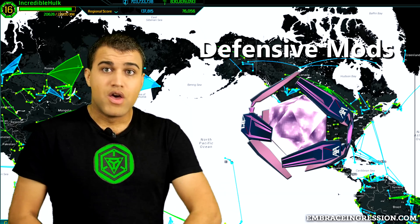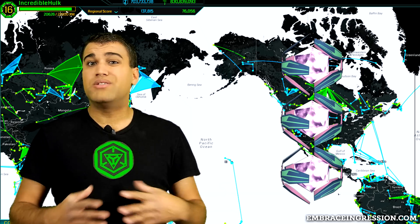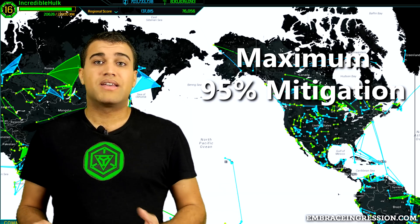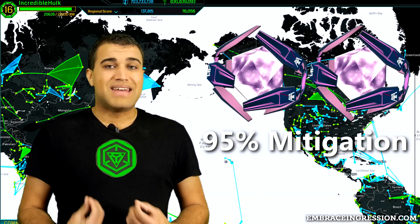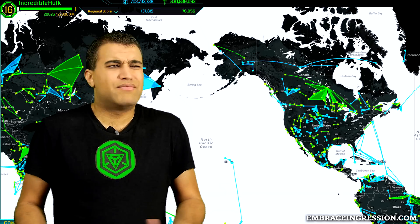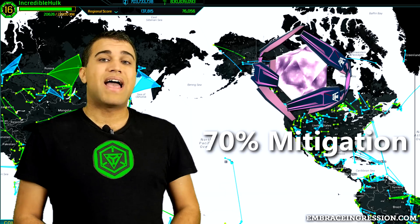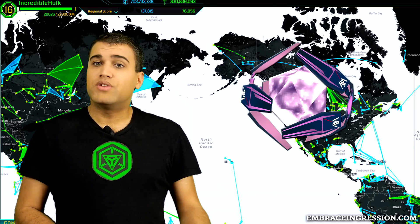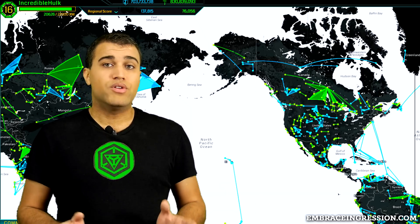Lastly, defensive mods: shields absorb damage from attacks and are the one mod that stacks perfectly. Common shields absorb 30% damage per shield, rares absorb 40%, very rares 60%, and Aegis shields absorb 70%. There is a maximum total damage absorption of 95%, so two Aegis shields provide 95% rather than 140%. The reason to use multiple high-level shields is that mods fly off at random during attacks — if you have two Aegis shields and one flies off, you still have 70% mitigation. Shields also have an unlisted stickiness stat, so rarer shields are harder for enemies to knock off.